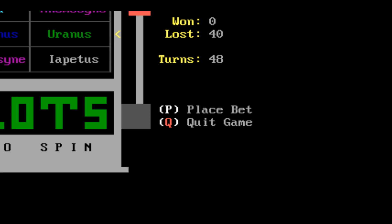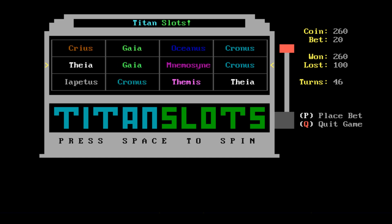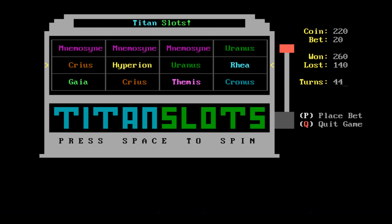You only have two menu options in Titan Slots. You can place your bet up to a max of 1,000 or quit the game. Pretty simple. And you have 50 turns to earn as many coins as you possibly can before the game is over.